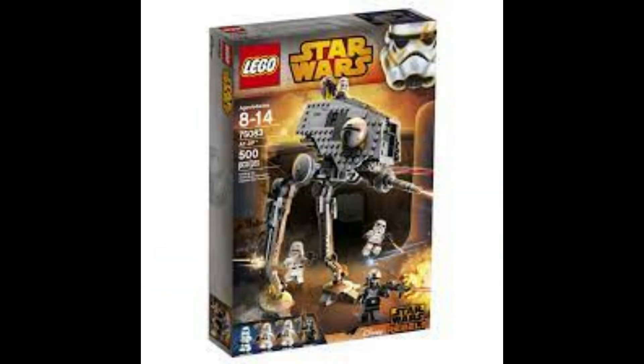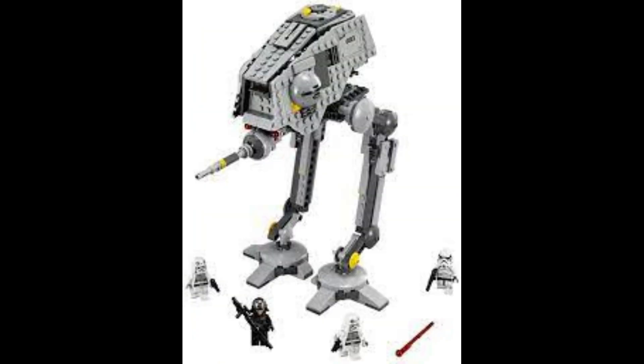75083, the AT-DP, is up next. When this set came out I always loved it — I thought as an AT-ST spinoff it looked really well. I like how the main cannon juts out far, making it seem like a heavy assault walker. The figures are pretty standard but good. I really liked how the legs angle back to make the cockpit look like it's leaning forward. LEGO was able to get all the angles right, which I think is really impressive.